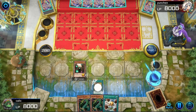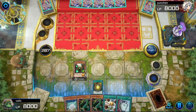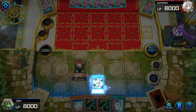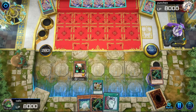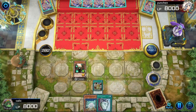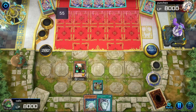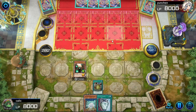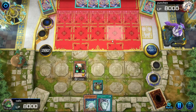Now the way that the library works is that every time either player plays a spell, the library gets a counter, and then you can remove three counters from the library to draw a card. It's also important to note that the library can only have a maximum of three counters, so remember to always use it as soon as you can before playing another spell.